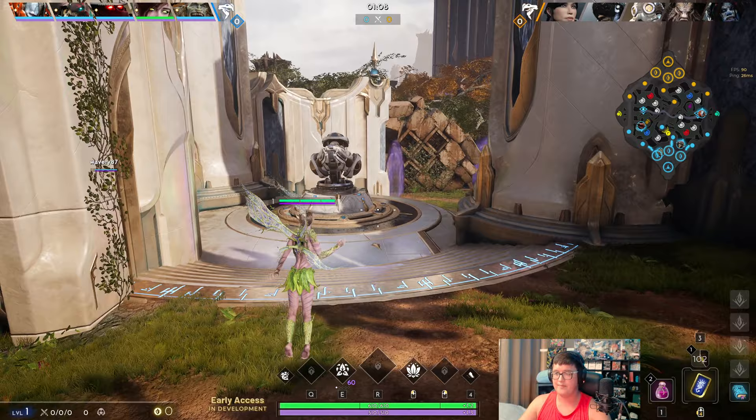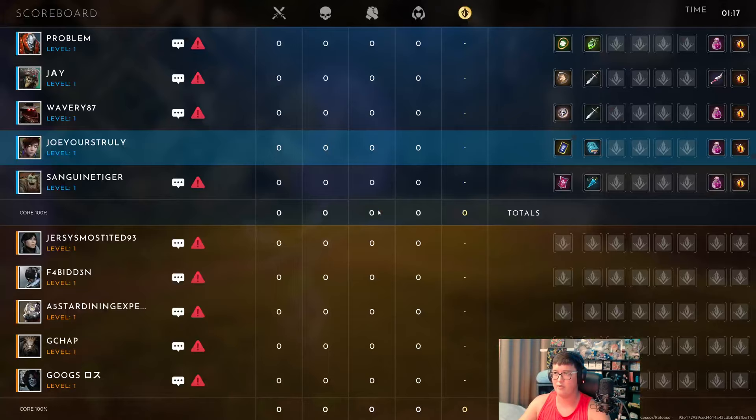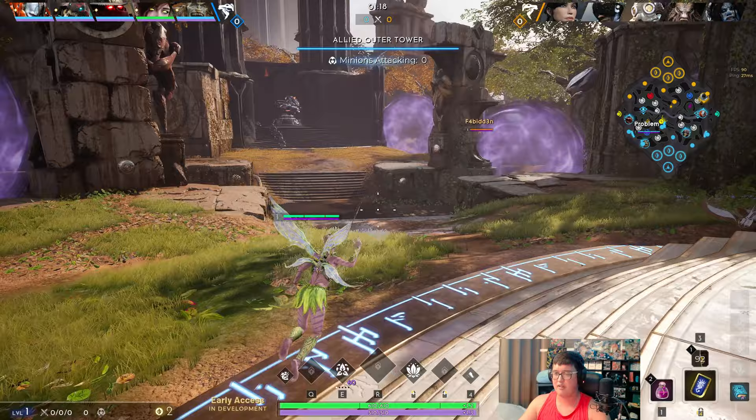We're going with the E on instacast. Probably go W second just so we can have good wave clear, or maybe Q, because Mogu doesn't necessarily have the greatest early trade. We can probably get away without going W just yet.